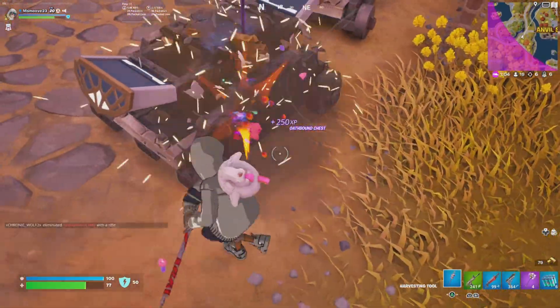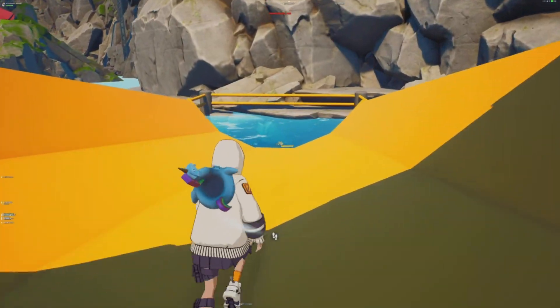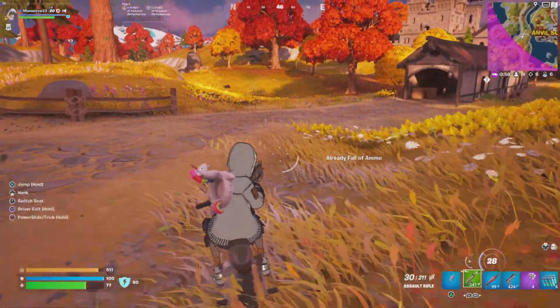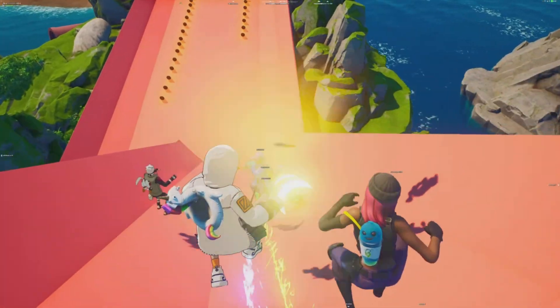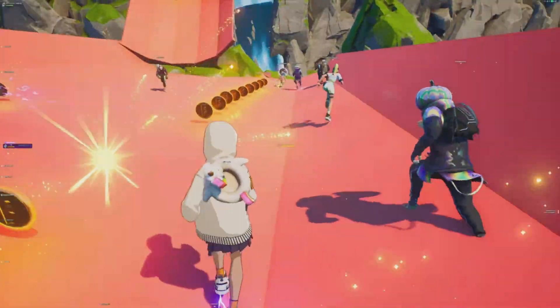Without further ado, I'll be explaining step by step on how to claim it. First, simply log into Fortnite. After that, hop into either a Team Rumble or a Battle Royale match, pull up the quest menu, and in between the Explorer and Daily tabs you'll see a quest that says 'Oath Bound.' Completing just four of the simple challenges will grant you the new Chapter 4 bonus reward spray.